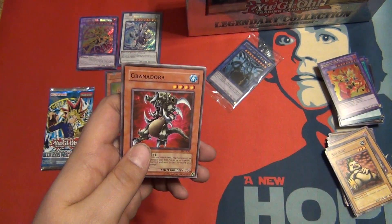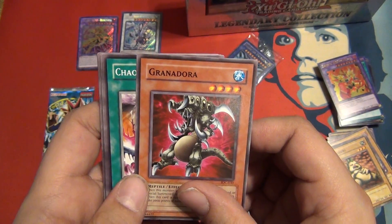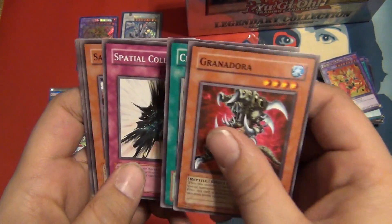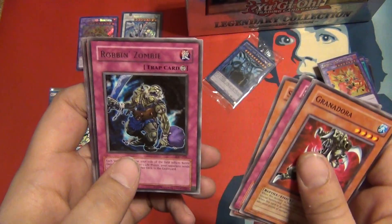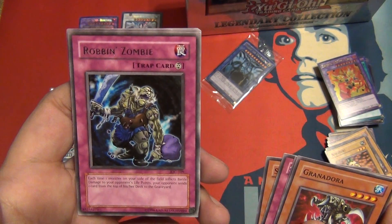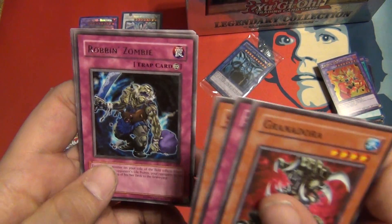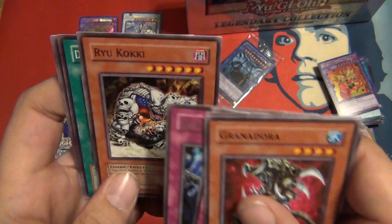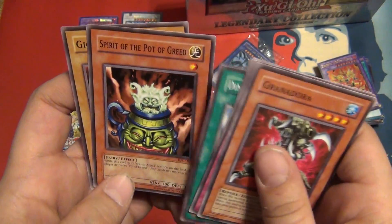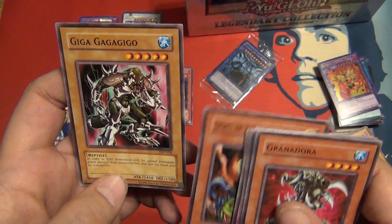Because the Yugi and Joey Worlds with the mega packs, those are just overload. Granadora, Chaos End, Spatial Collapse, Sacred Crane, Robin Zombie — each time one monster inflicts battle damage your opponent sends one card from the top of their deck to the graveyard, pretty cool. Ryukoki, Dimensional Distortion, Spirit of the Pot of Greed, Giga Gaga Gigo.